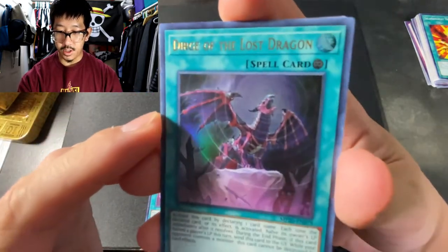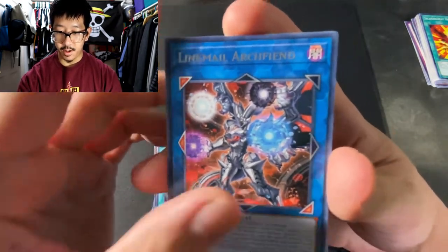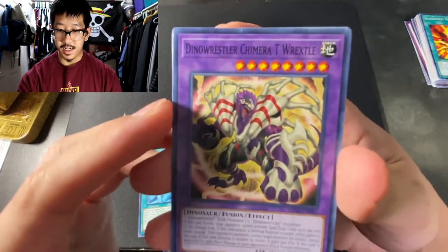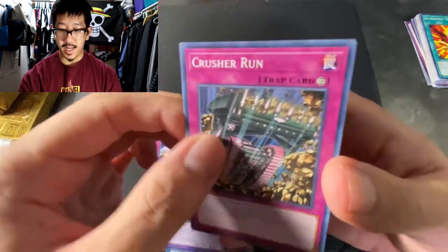And we have the Dirge of the Lost Dragon. And the rare Link Male Archfiend. Dolphin Hita. Gladiator Beast United. Dino Wrestler. Chimera T-Rextal. We have the Guard Dragon. Cat Plism. And the last one is Crusher Run.